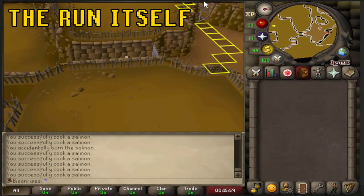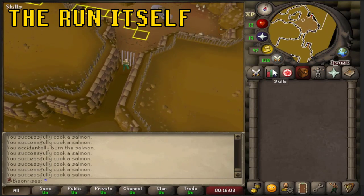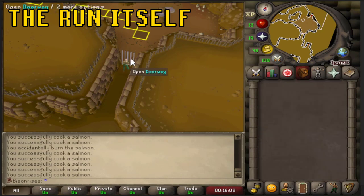I've marked out a load of tiles for the route that I personally take. I take the longer route — if you have 84 Thieving you can do the faster route, but I only have access to the long route, so that's what we're showing you.